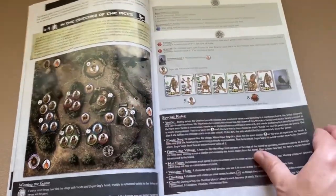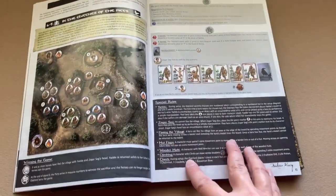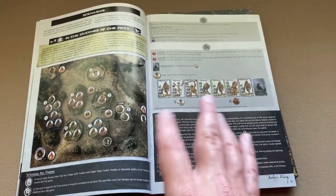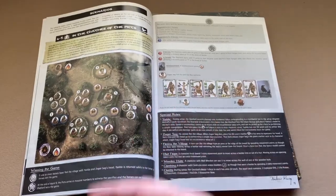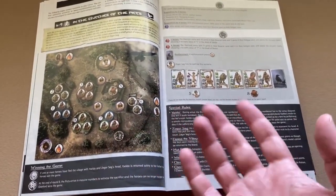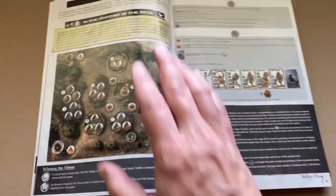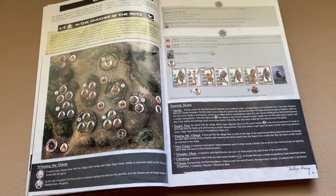The first thing players do is choose one of the scenarios from the overlord book that comes in the game. This is a one-versus-many game: one player plays the overlord, controlling a number of minions and characters, while the other players each control a hero. Pick a scenario, then find the map that goes along with it and place that board in the center of the play area.